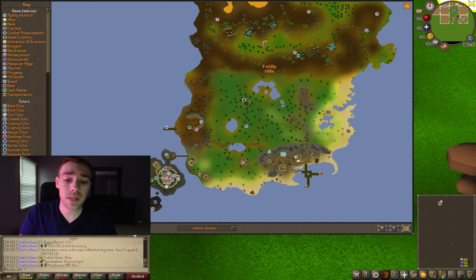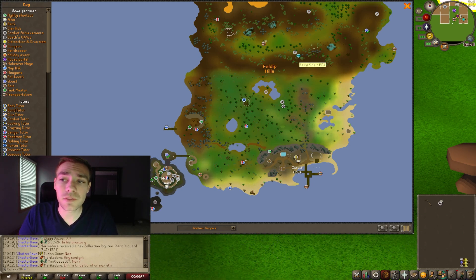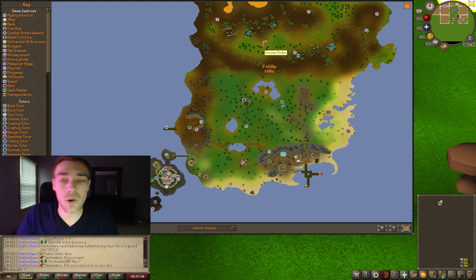As far as the location goes, they are located in the Feldip Hills Hunter area. There are a couple of different ways to get there: you can use fairy ring AKS and run to the south, you can use the Feldip Hills teleport, go to Corsair's Cove and run north, go to the Myths Guild and run northeast, or use the Gnome Glider if you have access to it. Those are the easier ways I recommend.